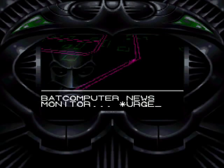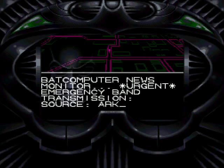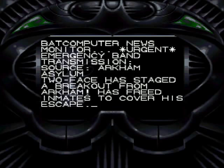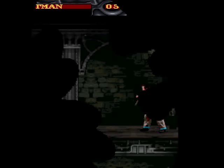First, this little briefing, I guess it would be. Source: Arkham Asylum. Two-Face has staged a break-out from Arkham, has freed inmates to cover his escape. Backup needed immediately to subdue inmate riot and restore order. Yeah. And this is what gets me here — this is an SNES game with a load time?